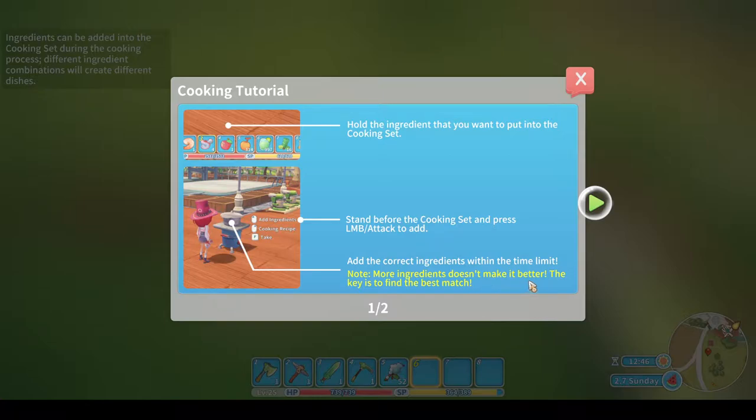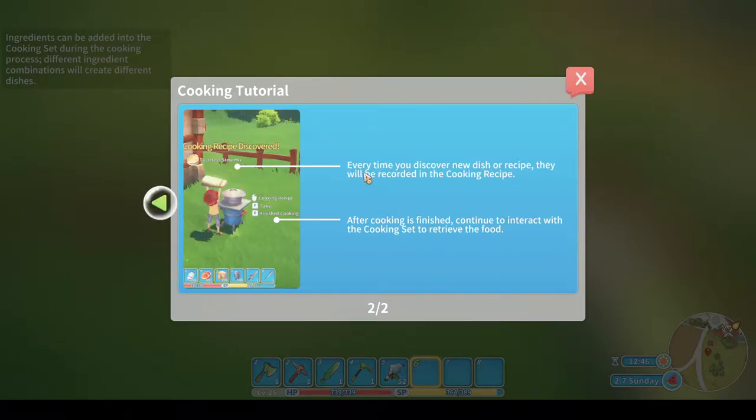Note: more ingredients doesn't make it better, the key is to find the best match. Every time you discover a new dish or recipe they will be recorded in the cooking recipe. After cooking is finished, continue to interact with the cooking set to retrieve the food.